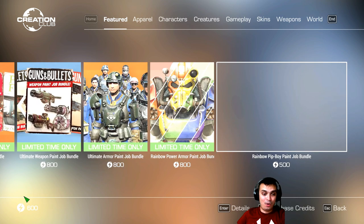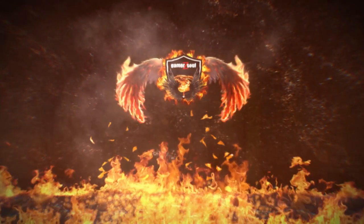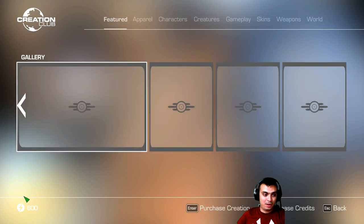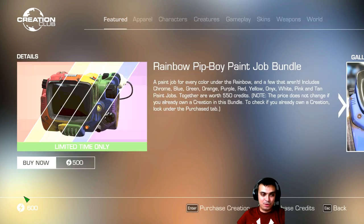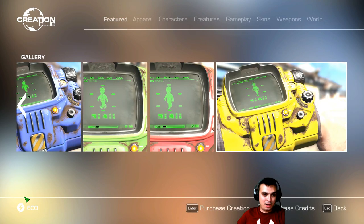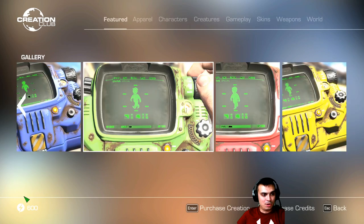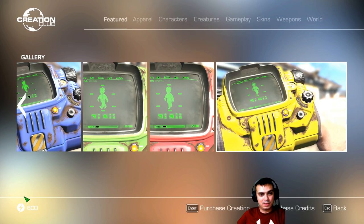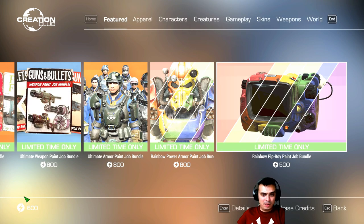We have a whole bunch of stuff. First of all, the Pip-Boy thing — for 500 credits you can buy just a few colors. I thought it was all of them, but okay, it's just a few colors for 500. Oh man.